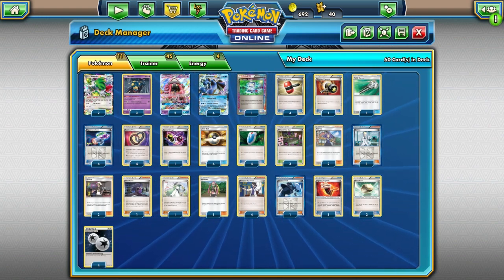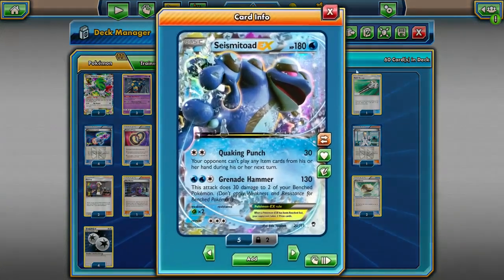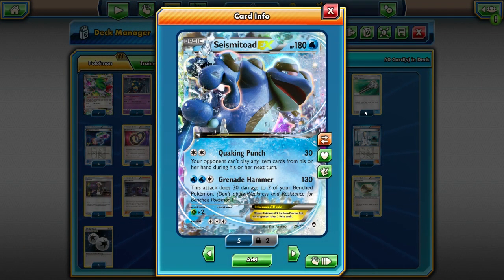The main attacker is Seismitoad EX — the infamous Seismitoad that finally rotated just a year or two ago. It has the Quaking Punch attack, which does 30 damage and prevents your opponent from playing item cards. You might think the card isn't quite as relevant anymore because people aren't playing a lot of items, but in Expanded it's actually a more item-centric format. In Standard, people adjusted — with Garbodor being a thing, they just play more supporters and energy.